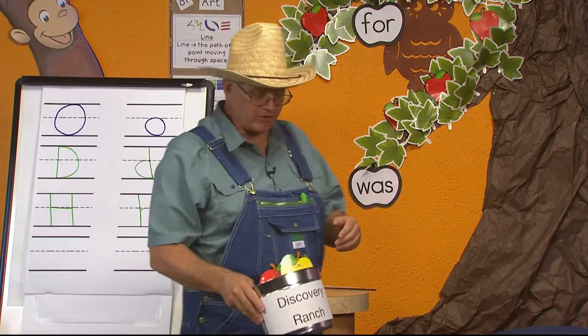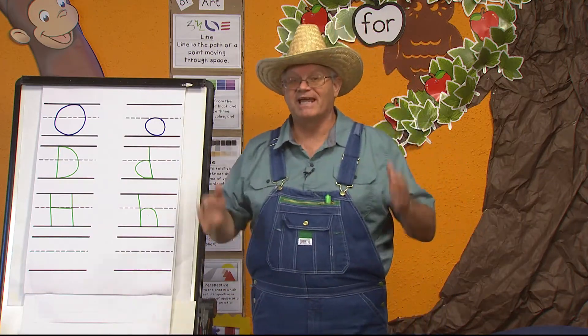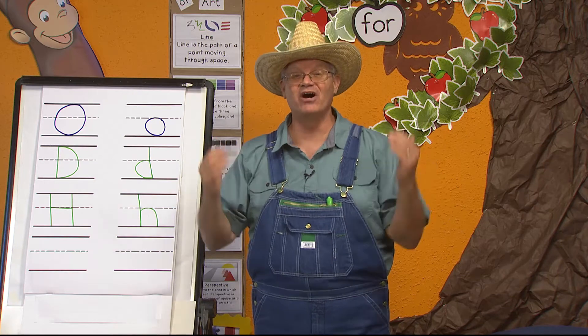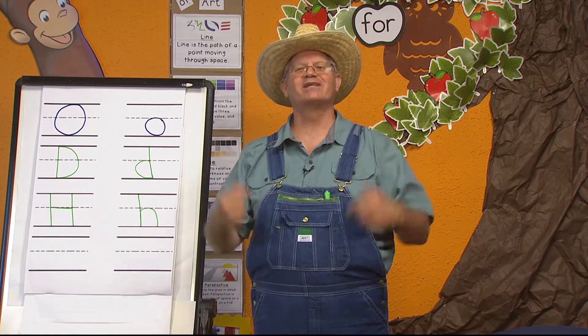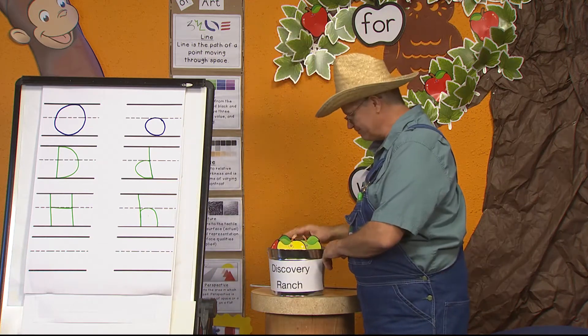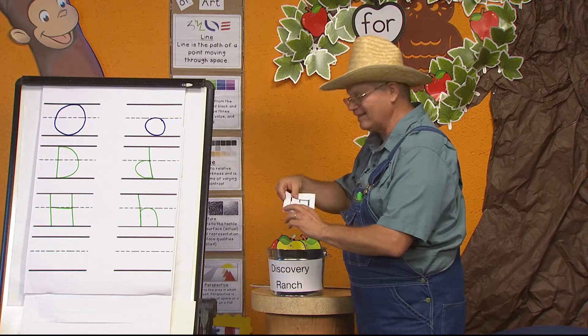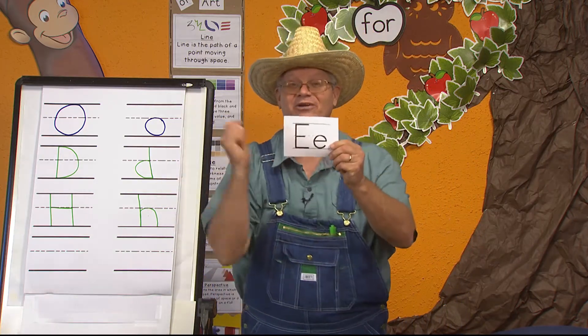Yesterday I was out on the ranch and I found this crop, and in the crop I found another letter. Would you like to see what letter we're going to discover today? It's right here in my discovery bucket. Here it is — it's the letter E! We're going to have so much fun discovering about the letter E.